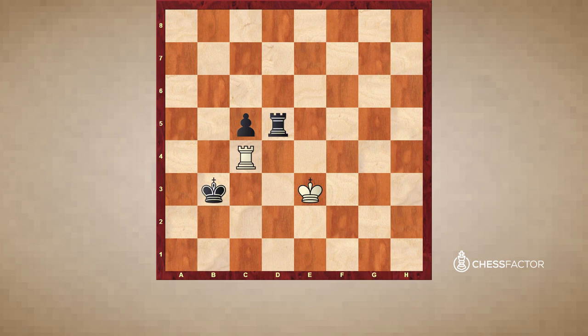King e3, king b2, rook c4, king b3 — and in this position white resigned. This was a perfect example to see how not to play in this position for the defending side.